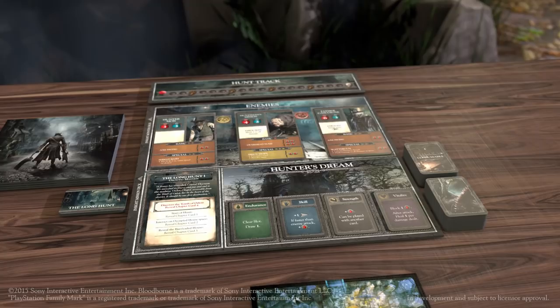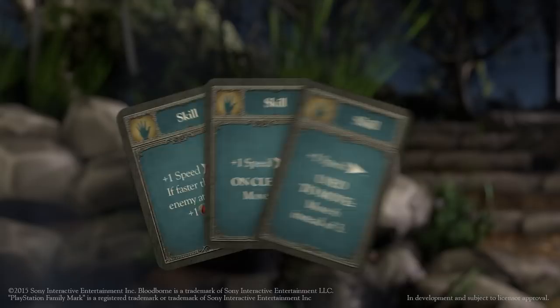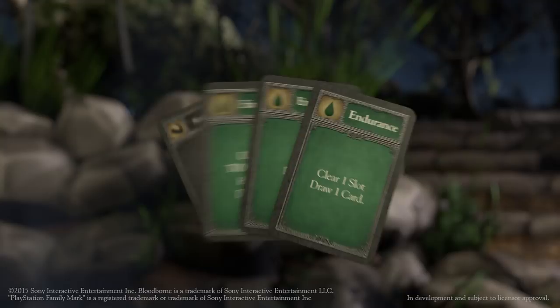Upgrades come in four types, representing four of the primary stats seen in Bloodborne. Skill, which represents your attack speed. Strength, the amount of raw damage a character can deal. Endurance, how many actions and in general how many cards you'll draw each round. And Vitality, a character's ability to block and heal damage.